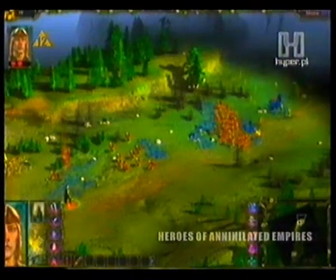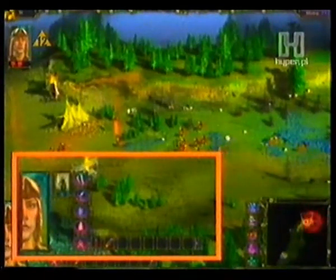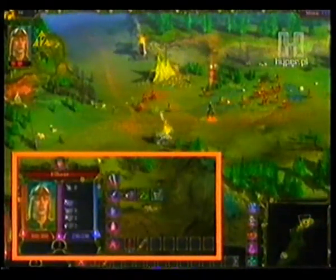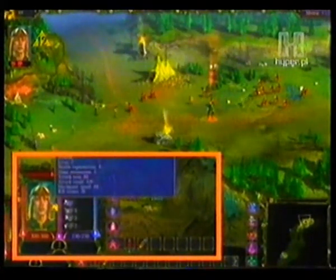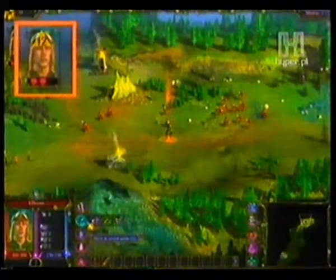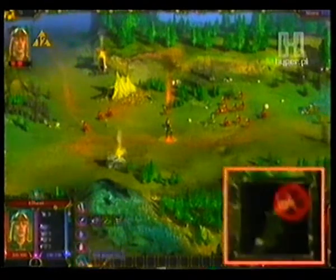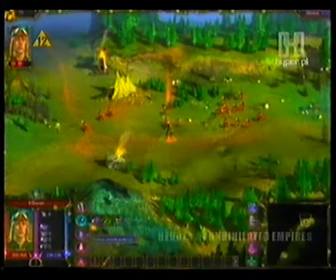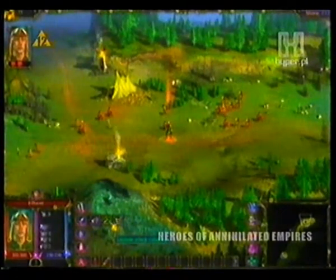Interfejs gry podzielono na kilka głównych elementów. W lewym dolnym rogu znajduje się panel bohatera, gdzie możemy obejrzeć jego cechy, przejrzeć ekwipunek, wydać podstawowe komendy ataku czy marszu, oraz wybrać czar lub eliksir. W lewym górnym rogu widnieje wizerunek bohatera i pojawia się ekran wymiany towarów z kupcem. W prawym dolnym rogu znajdziemy minimapę, a na górnej belce — liczniki posiadanych zasobów przydatne w rozgrywce strategicznej.